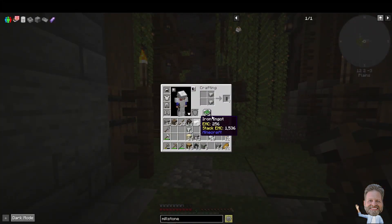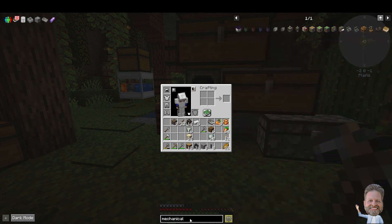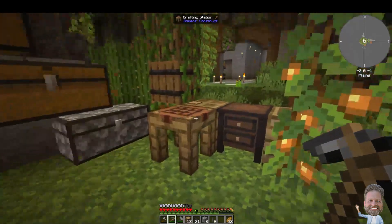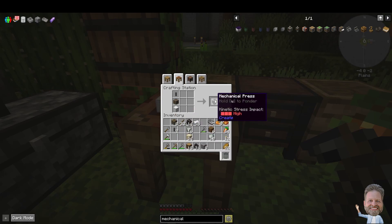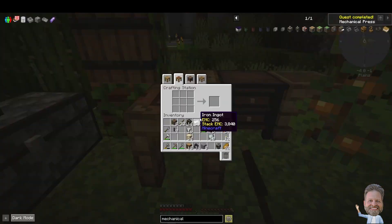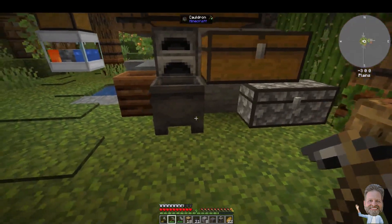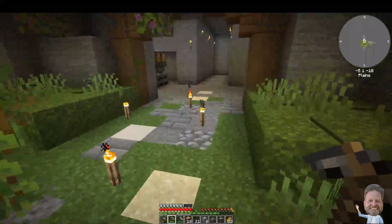I will need some shafts. Let's look up the mechanical press — there it is. So it's just a shaft, a casing, and a block of iron. I had to run back and grab some that was still smelting, but I made it. So we have the shaft, the casing, and the iron — voila, mechanical press. And we make an andesite alloy andesite casing to get a depot for it to smash on. Technically that's all I need to move forward to get the fan.